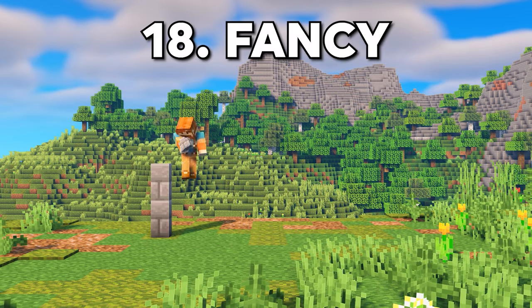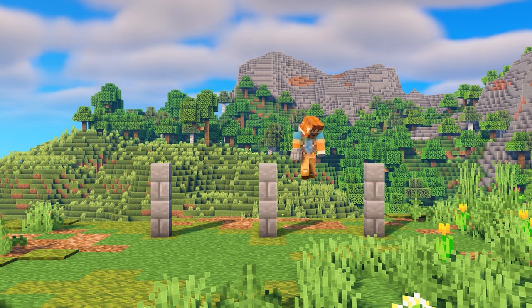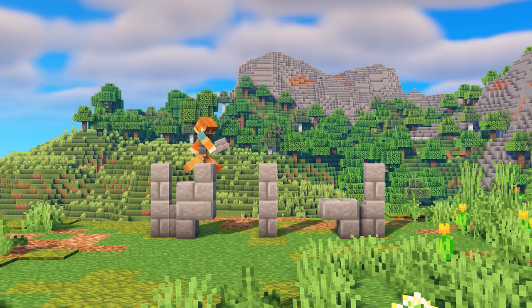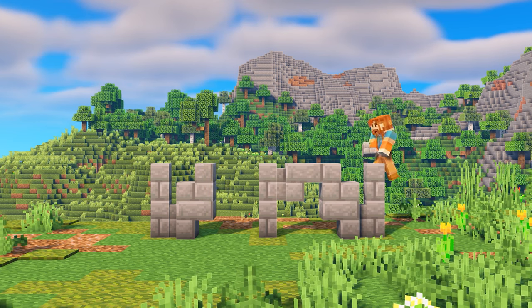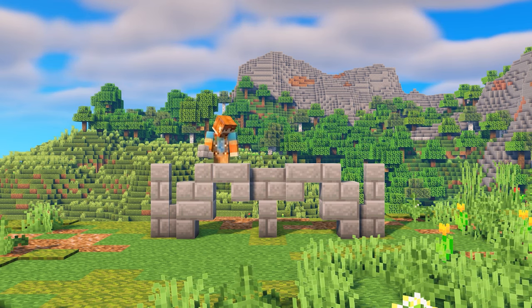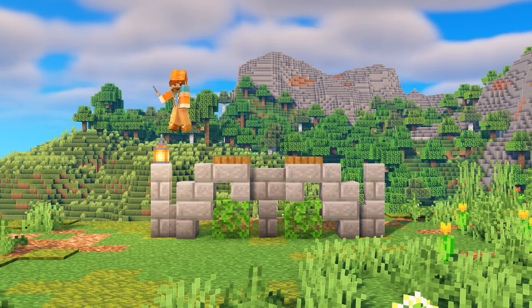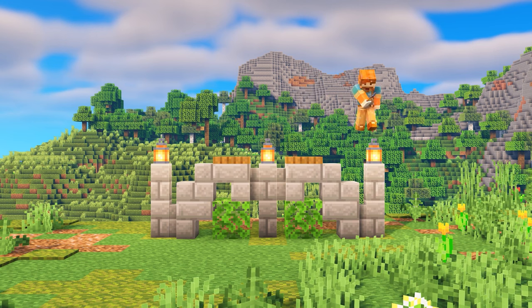I wanted to design something that was small but also detailed, so I came up with this design that uses a combination of walls as well as stairs to create a really cool pattern. And I wanted it to have a little bit of pop, so I added some leaves as well as some lanterns and trapdoors on top to light up the surrounding area.